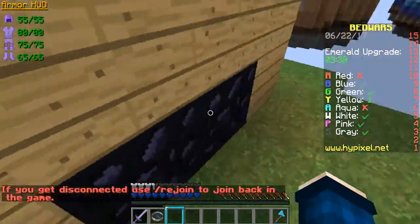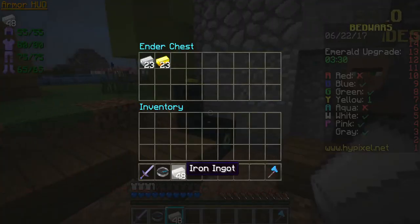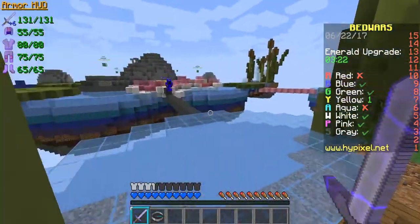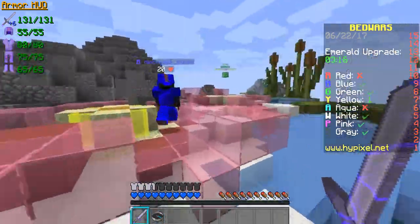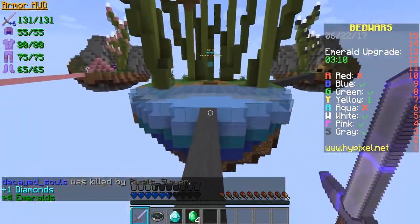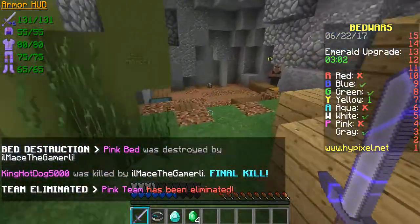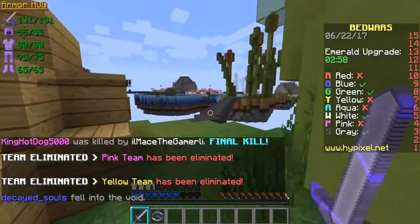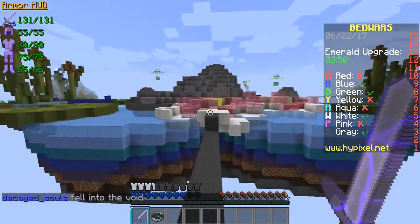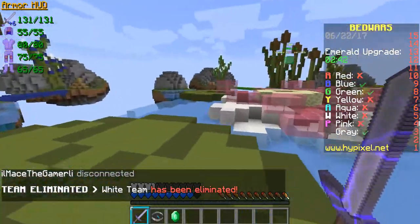Just cover the bed with wood planks too. Let's go to the middle now — I see you! I got him and I got four emeralds. Going back home. I see Pink's bed is gone and Pink is also dead. We need two more emeralds to get the permanent diamond armor — we shouldn't be greedy, just two more.